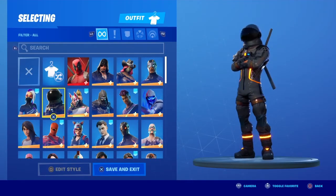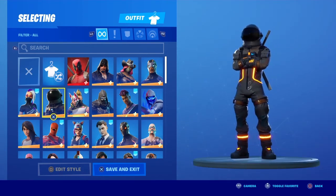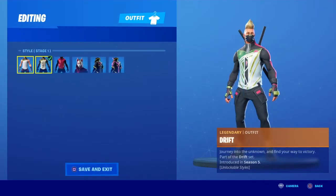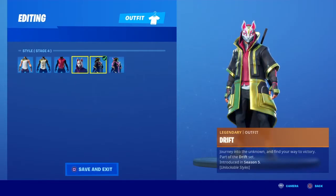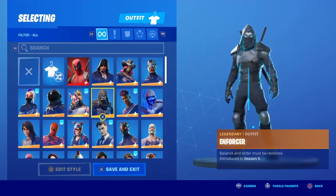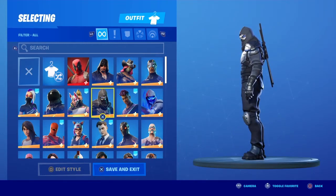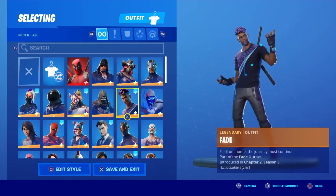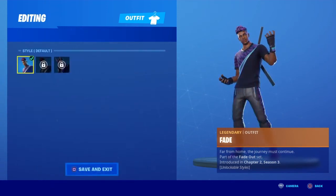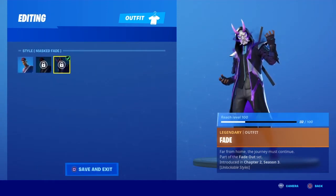Then we got Dark Voyager from season 3 — I'm kind of an OG if you didn't know, you can probably tell. Drift — obviously got all the styles. Drift is my favorite, best skin in the game. Enforcer, let's just not talk about him, he's ridiculous. Fade is a really nice skin except it's a bit of a copy of Drift if you ask me.